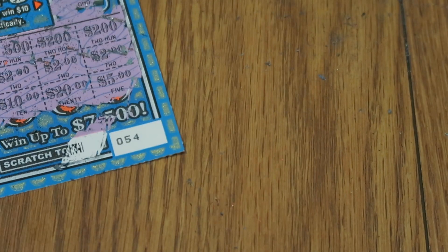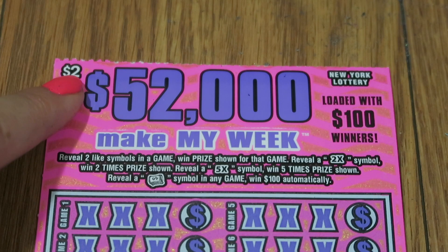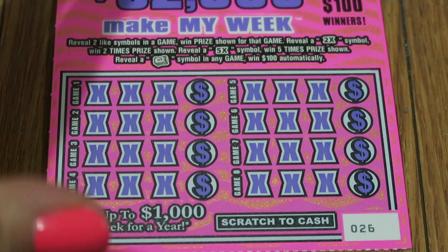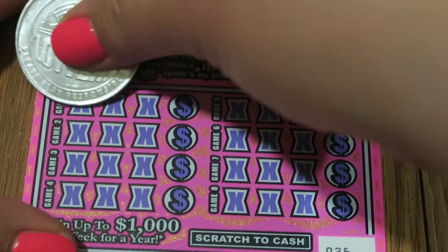Better than nothing, I'll take it. On to our $52,000 Make My Week, loaded with $100 winner. On this one, reveal two like symbols in each game, win the prize for that game. Reveal a 2x symbol — twice — or 5x. You can reveal a stack of bills and win $100 automatically. Each row is a separate game.